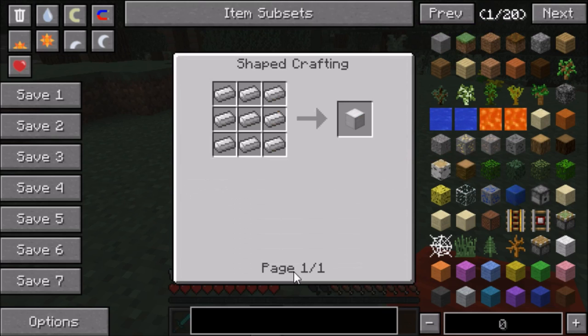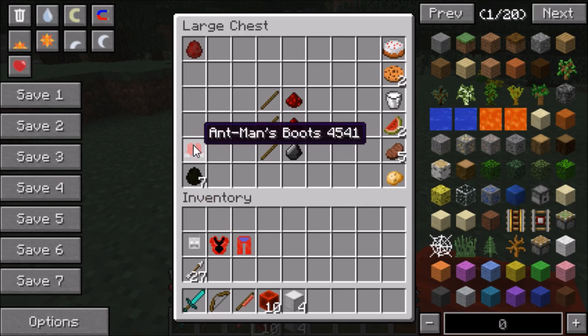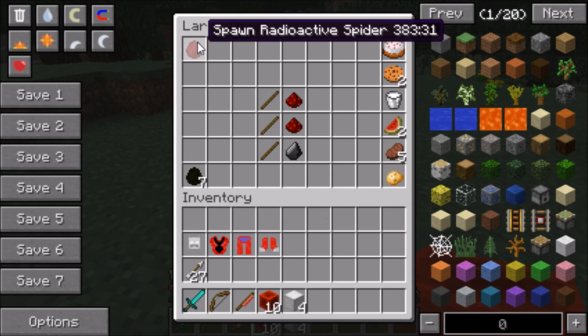You're also gonna need four blocks of iron. To make a block of iron you need eight iron ingots. Now onto the interesting stuff — the Ant-Man suit. We got the helmet, the suit, the leggings, and the most important part: the boots. Everybody needs the boots.